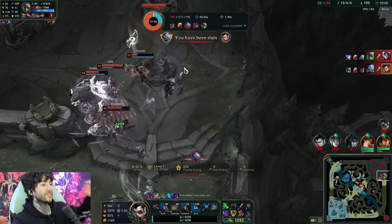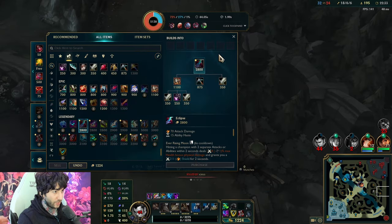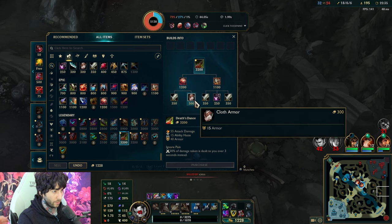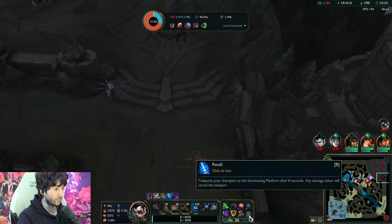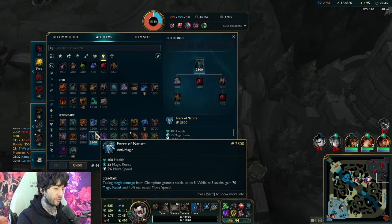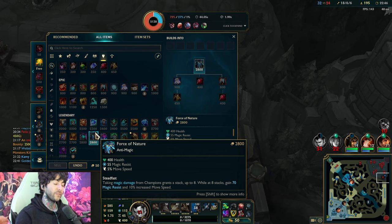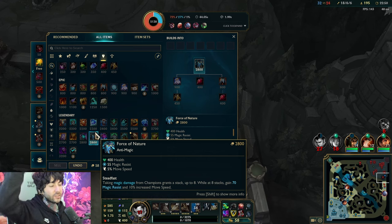Oh my god, I almost got him. Oh, that was a goddamn chase. I do need Deadman's Plate — it's going to help me. I need more armor. For good MR items, personally for jungle I think Force of Nature is giga-broken if you're against a lot of magic damage. This item for jungle is so broken — it gives you so much MR and the amount of stacks you get is just insane.